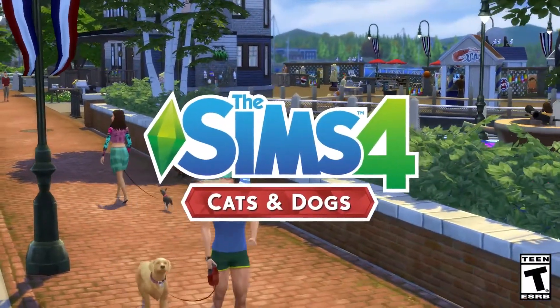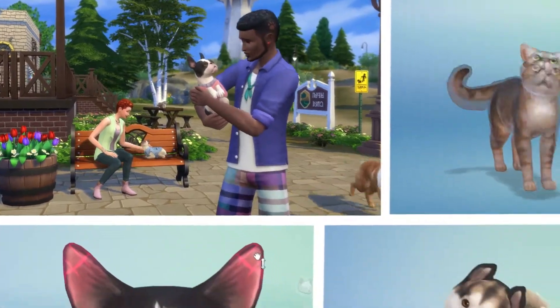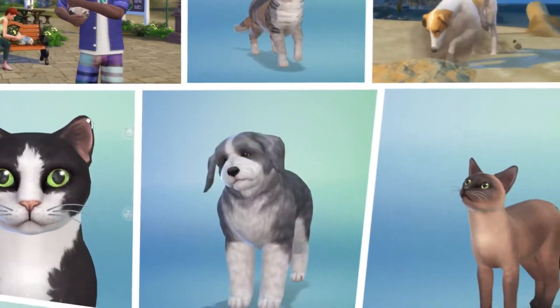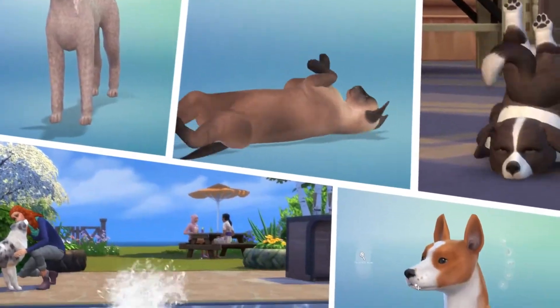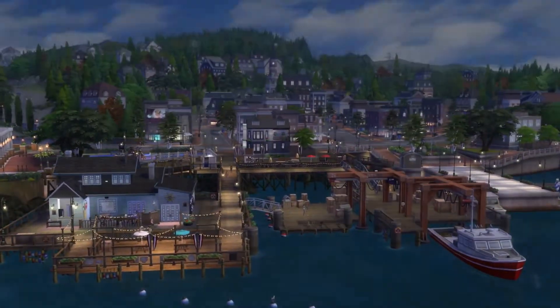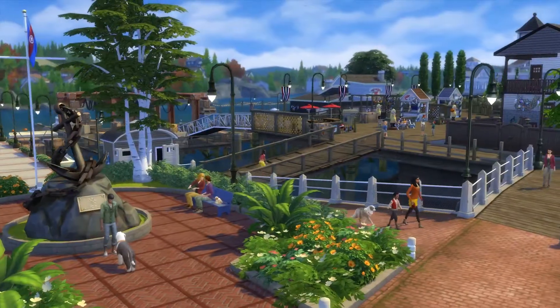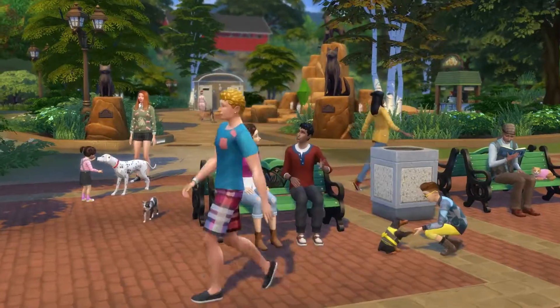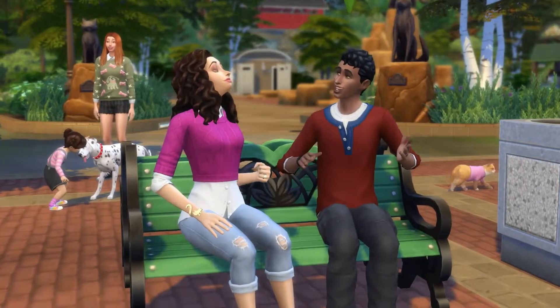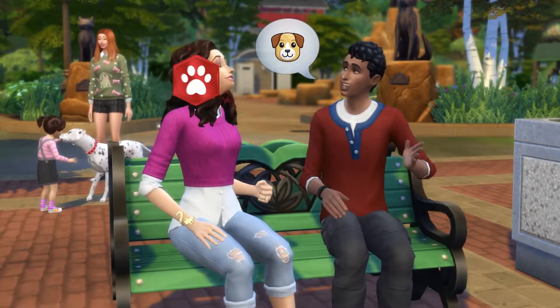In the Sims 4 Cats and Dogs Expansion Pack, you can make the perfect companion for your sims with the new Create-A-Pet tool. Choose a breed, give them distinct personalities, and make these cats and dogs your own. Welcome to Brindleton Bay, the new pet-friendly world in Cats and Dogs. Meet Jay and Kira — these newlyweds are ready for their first furry companion. Let's dive into Create-A-Pet.